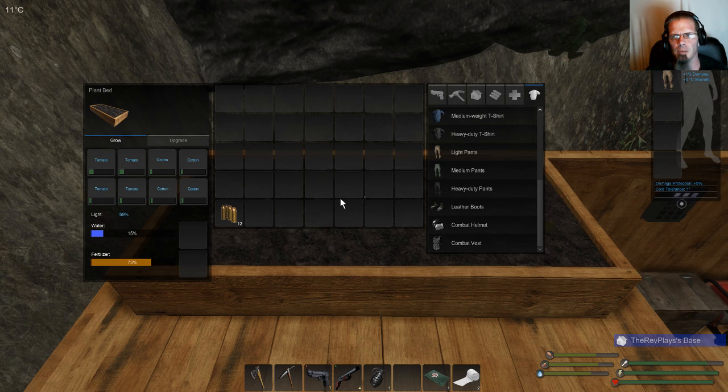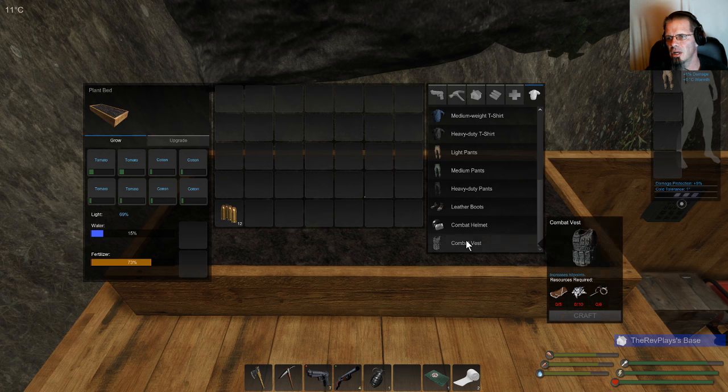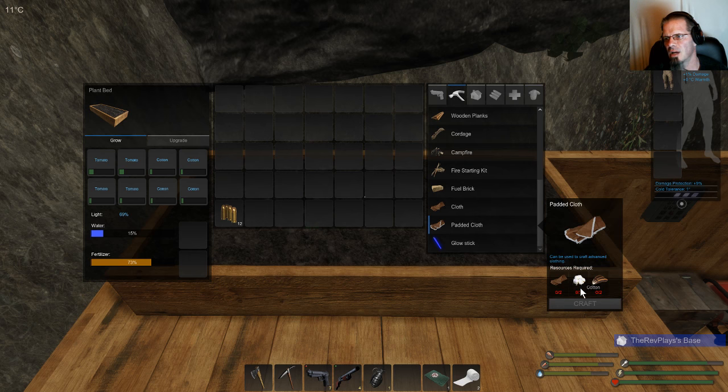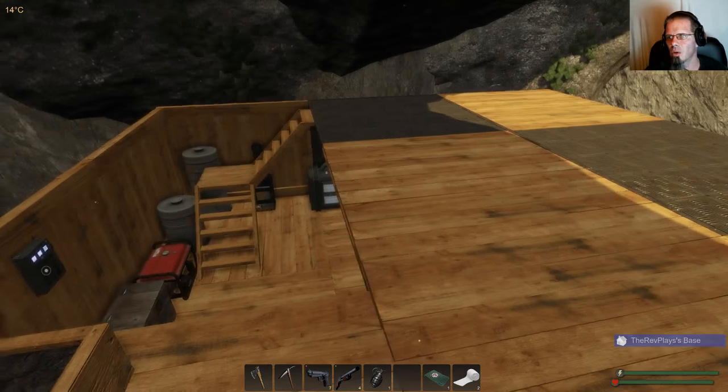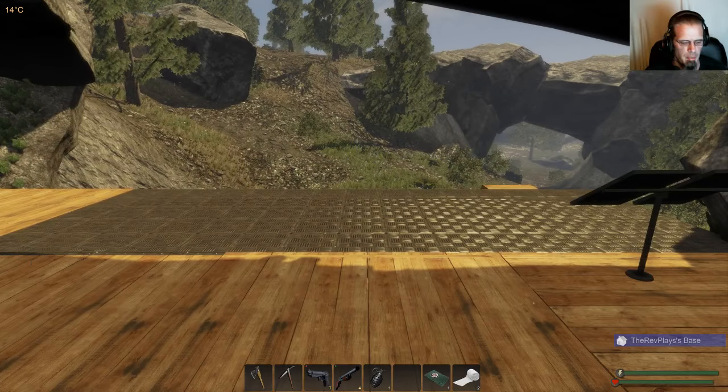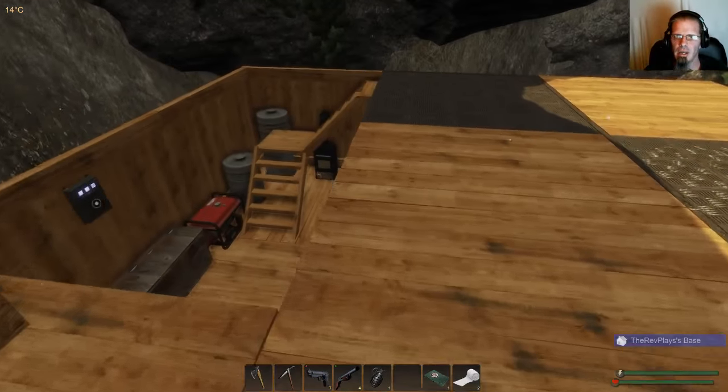I just replanted all my tomatoes and cotton, and I think I'm going to need another box to keep up with production — because to make the combat vest you need padded cloth, and to make padded cloth you need cotton, and the only way to get cotton is to grow it. There's an upgrade: add a grow light to let plants grow indoors throughout the night. That'll eat into your power all night, so you're trying to figure out how to build as much power during the day as you can for the night.